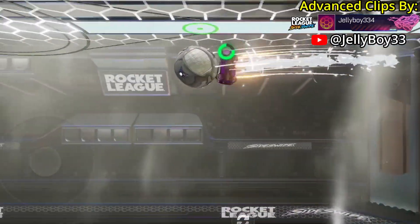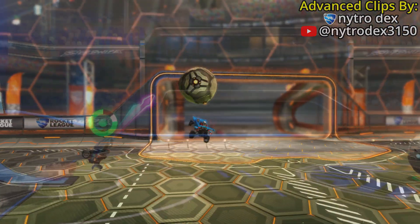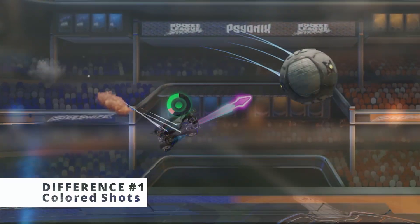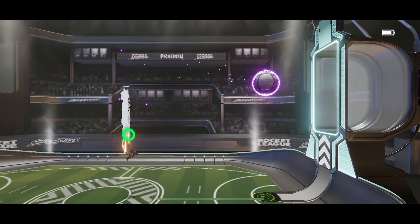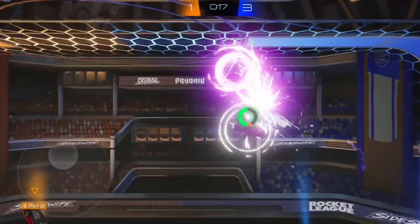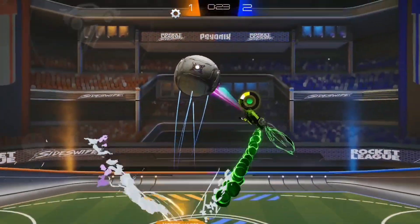However, that's pretty much where the similarities end and the differences begin. One of the biggest and most obvious differences between the mechanics in these two games is the presence of the three unique shooting mechanics in Sideswipe — those being the red shot, purple shot, and gold shot. Sideswipe players use all three of these basic shot types as well as a ton of different advanced variations of them in pretty much every single shot they take.